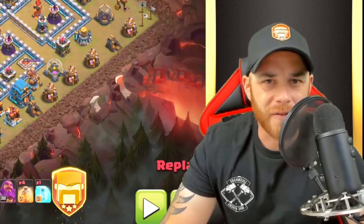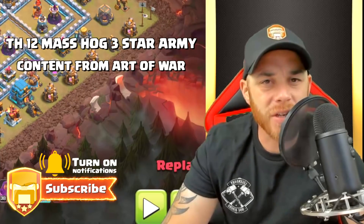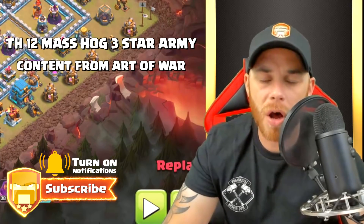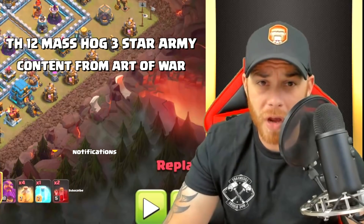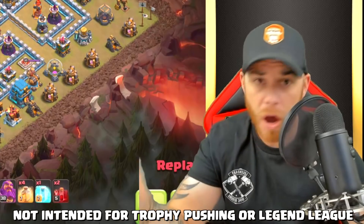Hey, what's going on guys, Joe here coming at you today from Town Hall 12. We are over in Art of War taking a look at some of their amazing hog rider attacks. There are 44 hog riders in this first composition, and then there are two attacks after that with about 40 or so hog riders.